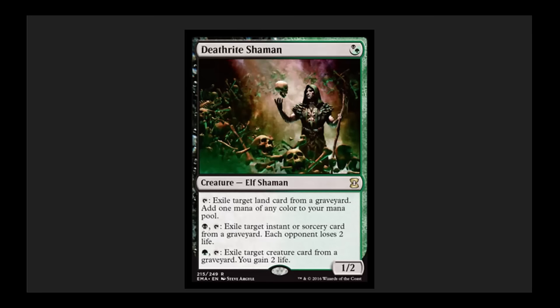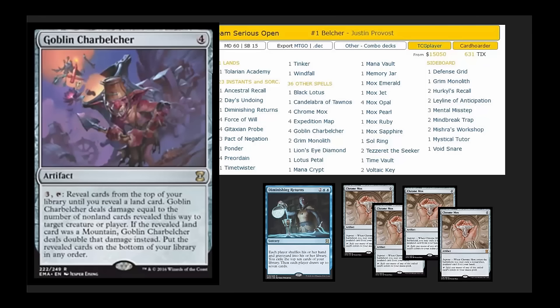They also put hate cards in to deal with this, so we've got a nicely balanced cube coming together in the first 25 cards. We see Goblin Charbelcher — there are some reserve list cards in that deck that could easily be proxied out. We now have Goblin Charbelcher, Diminishing Returns, and Chrome Mox that are all going to go way down in price.